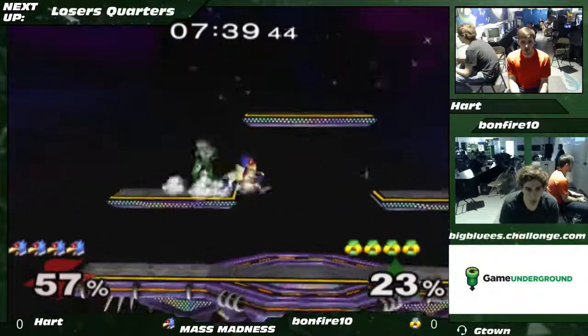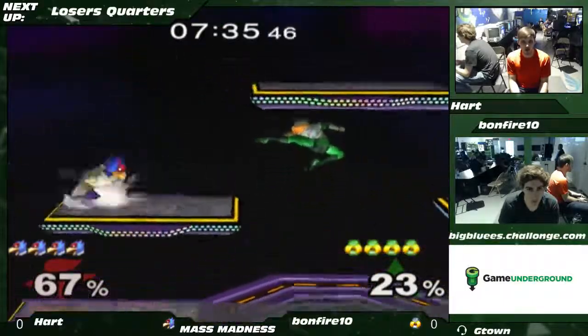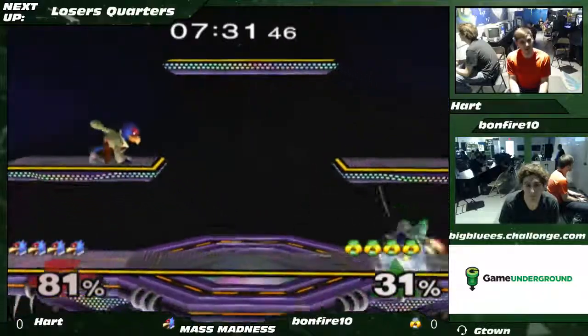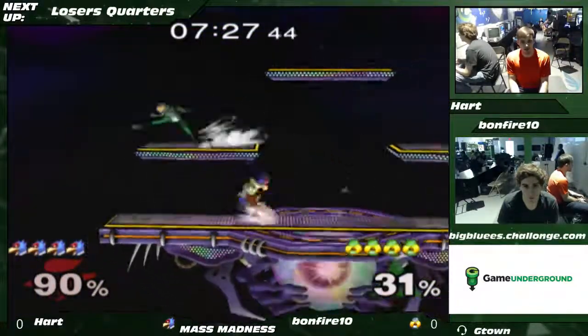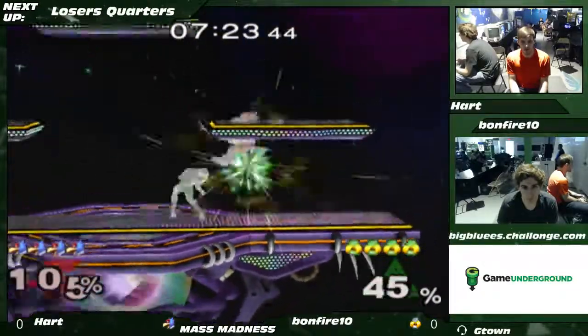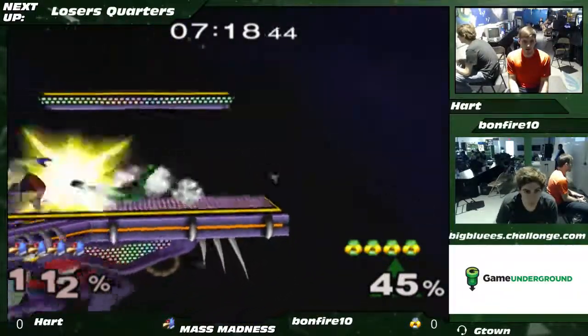A lot of players, when they get put in the corner, are very jumpy — but Hart, like a pro player, just sits there, waits, isn't quite so antsy. He just shields that dash attack there.